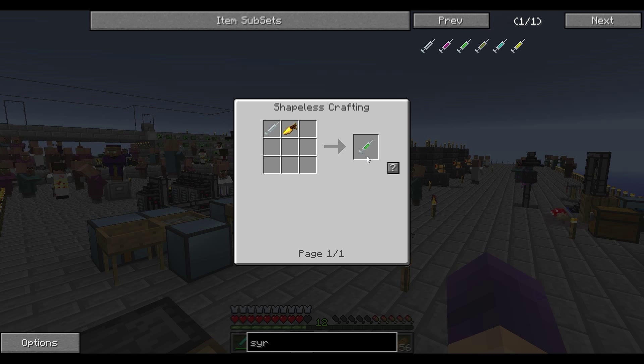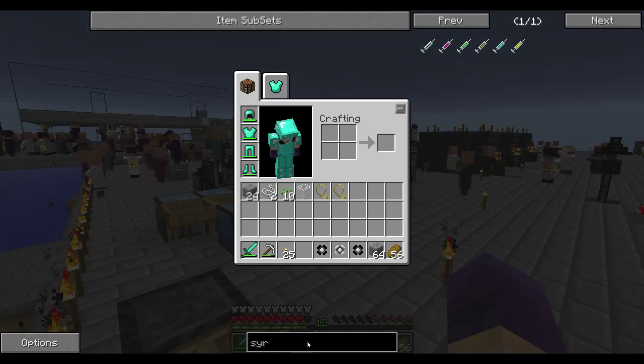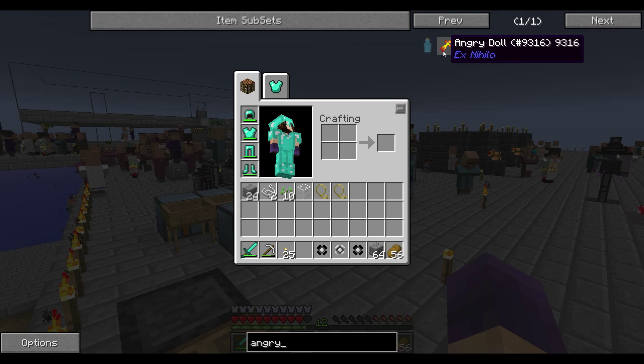Next question, question number five: what does the angry doll spawn when placed in lava? I'm just going to show you the angry doll — there he is. He's kind of orangey-reddish because fire. So you guys are right — when you throw him in lava, he spawns a blaze.